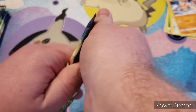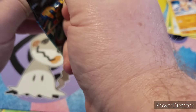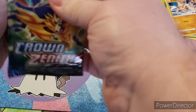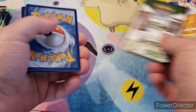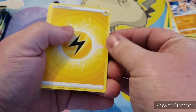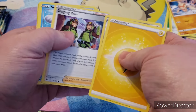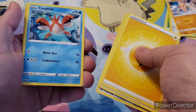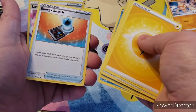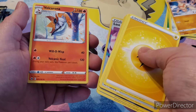Pack number two. We have Lightning Energy, Pokemon Catcher, Basharp, Digging Duo, Seal, Potion, Aeron, Corefish, Energy Search, Lost Vacuum, and Volcarona.